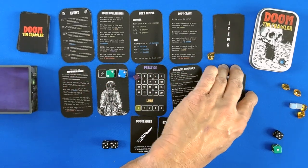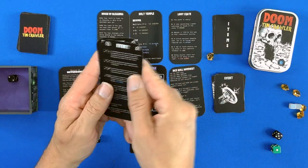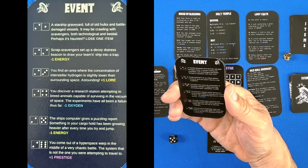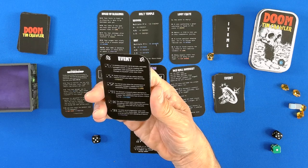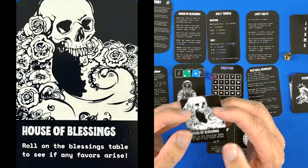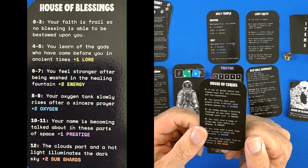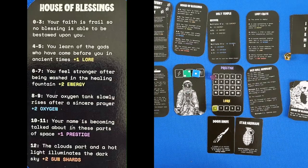Event — that was fast. First die is 2, second die is 4. Minus 1 oxygen. You discover a research station attempting to breed animals capable of surviving in a vacuum of space; the experiments have been a failure thus far. Minus 1 oxygen. Next, house of blessing — roll on the blessing table to see if you have any favors arise. The house of curses does not exist in this deck because it is removed right off the bat. We roll an 8: your oxygen tank slowly rises after a sincere prayer — plus 2 oxygen. I might actually survive this.